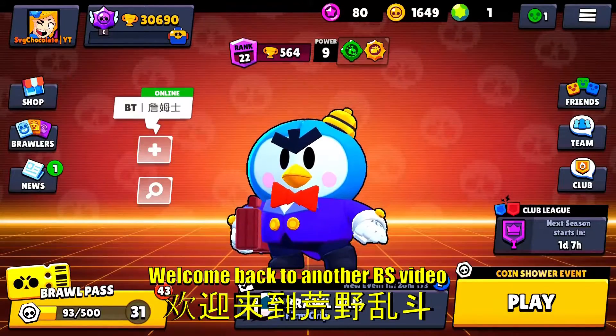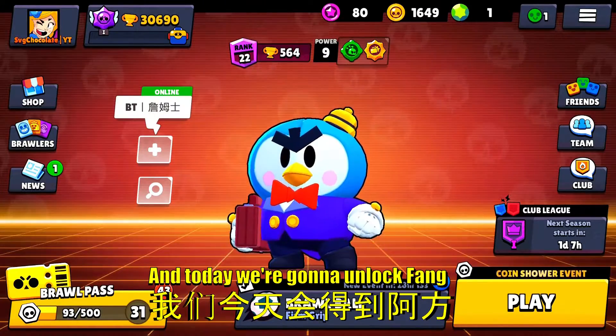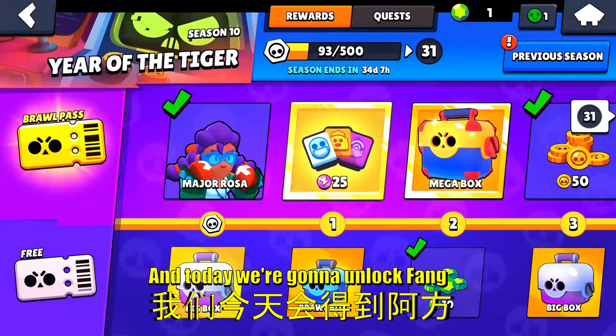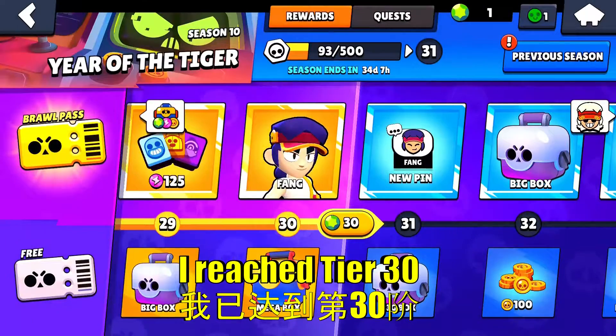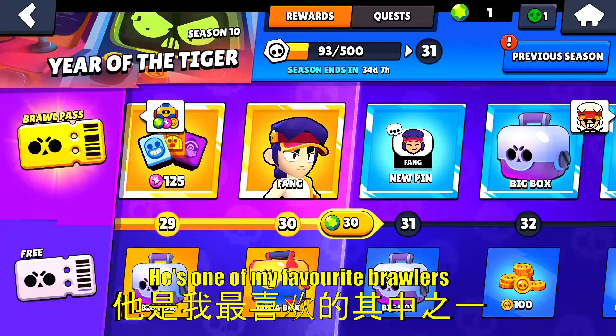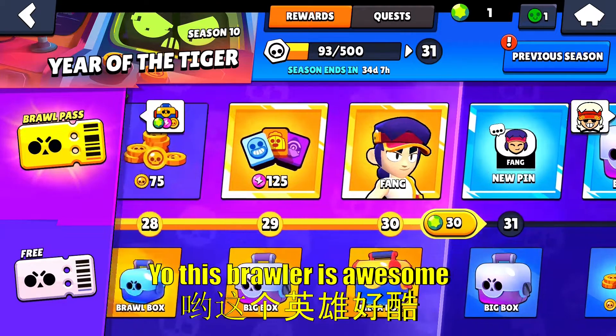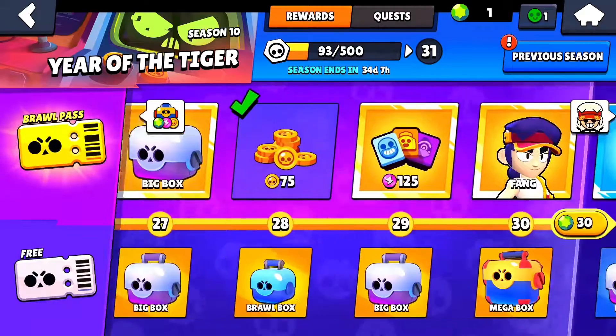Hey, what's up guys, my name is Ivan and welcome back to another Brawl Stars gameplay video. Today we're gonna unlock Feng in the Brawl Pass. I reached tier 30 which means we can straight away unlock Feng, which is one of my favorite brawlers in the entire game. When I first saw the Brawl Talk and first saw all the YouTubers play him, I was like, this brawler is awesome, I love him.